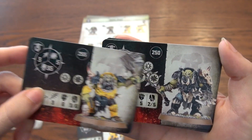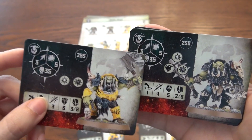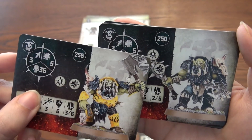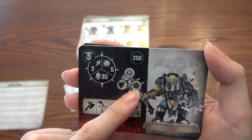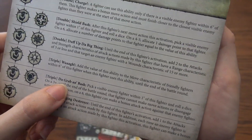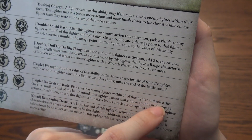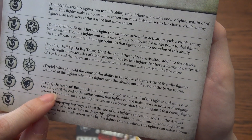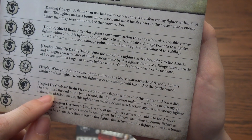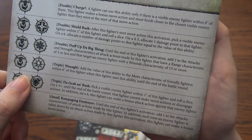Another 35-health guy with a little bit less damage. He can also do Wag and Duff Up That Big Thing. And he also has Grab and Bash — pick a visible enemy fighter within one inch of this fighter and roll a dice. On a three or more, until the end of the battle round, that fighter cannot make move actions or disengage actions. On a six, this fighter can make a bonus attack action against that enemy fighter.